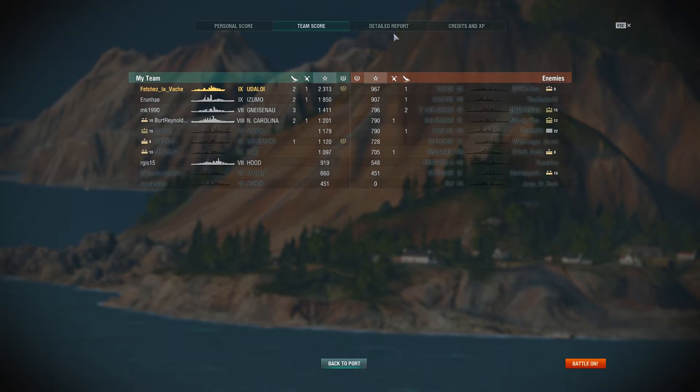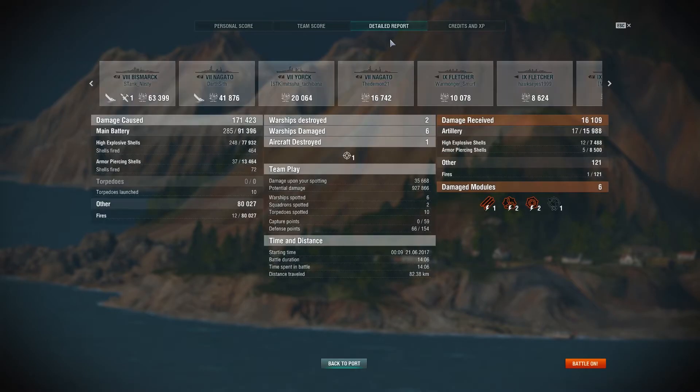That earned Confederate, High Caliber, Witherer, and Arsonist awards — finishing tops on the leaderboard with 2,313 base experience in a tier 9 matchup. 171,000 points of damage from the Udaloy: HE — 464 shots fired, 284 landed for just under 78,000 damage. AP — not the greatest return, but still 13,500 points of damage, firing 72 shells at six per volley with a four-second reload. Fire damage: 12 fires for 80,000 points of damage.